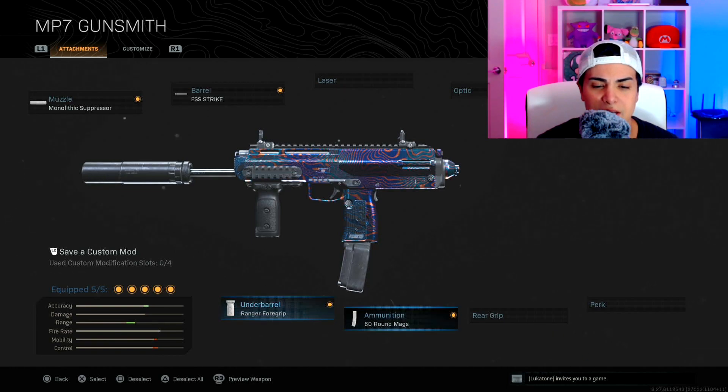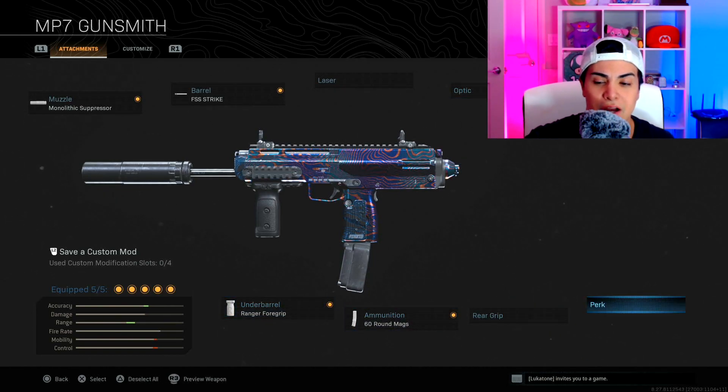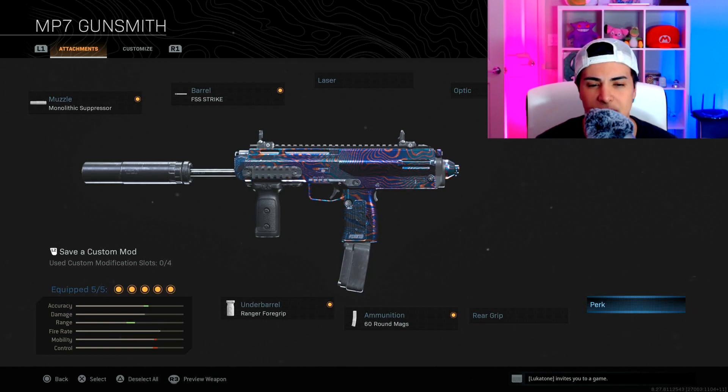I run the MP7 with Monolithic Suppressor, FSS Strike barrel, Ranger Foregrip, 60 round mag, and No Stock. I see some people using Sleight of Hand on the MP7, but it doesn't make enough of a difference to be worth it. It doesn't noticeably speed things up, so I'd rather keep my Strike barrel. I tried Sleight of Hand and wasn't getting any advantage from it.